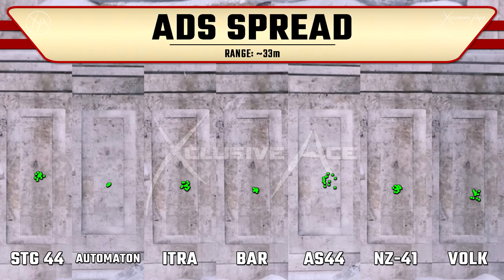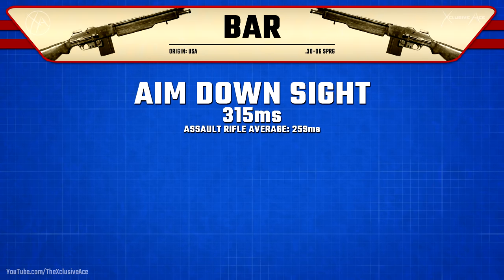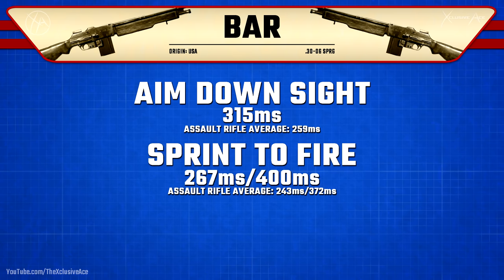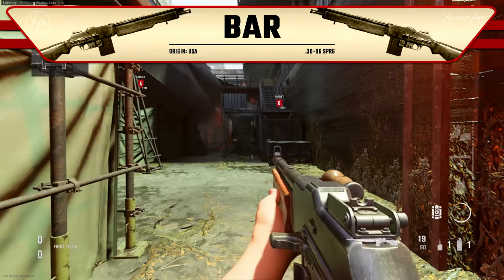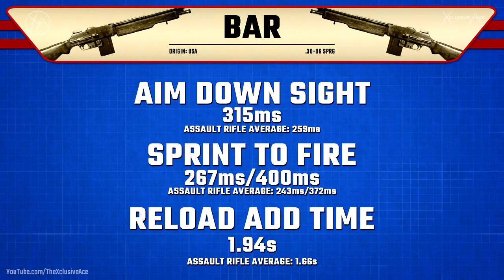Looking at aim-down-sight spread — the inaccuracy of shots when you pull the trigger — the BAR has next to zero ADS spread, so it's very precise even at extremely long ranges. Now handling isn't really the strong suit of the BAR. Our ADS time is 315 milliseconds, which is quite a bit slower than average for assault rifles. Sprint-to-fire time is also a bit slower than average, and we see a very similar story with reload add time at 1.94 seconds, which is also pretty slow for an assault rifle.